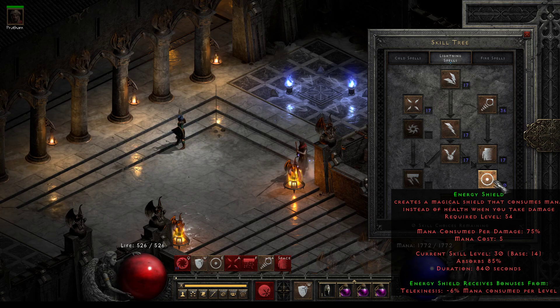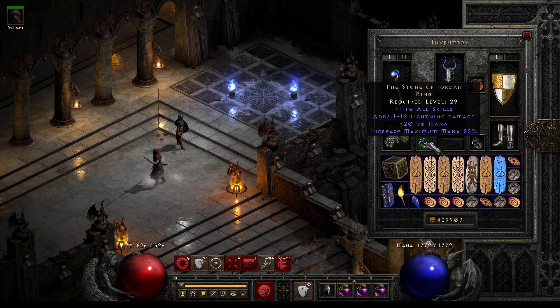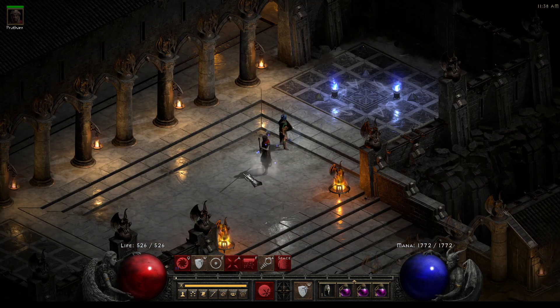On top of that, since there are items such as your Stone of Jordans, Frostburns, Arachnids, and stuff like that, that give straight up multipliers on mana. While there are items like the Jaarune for life, they're not near as big of a multiplier. On top of that, Energy Shield sorceresses also have higher mana regen, which is one of the primary reasons I enjoy playing them.